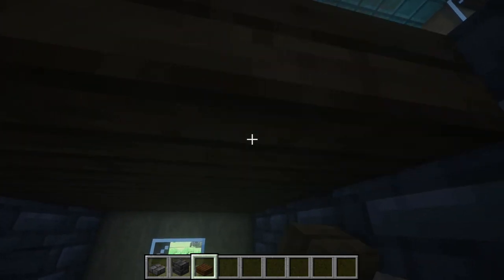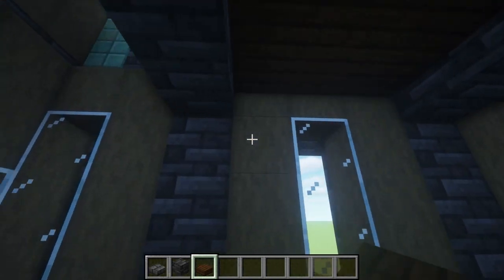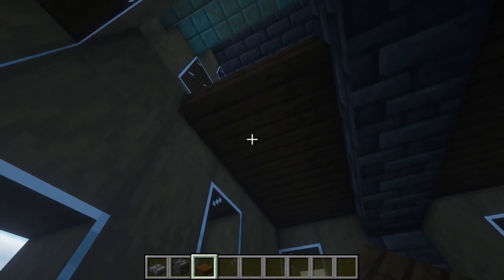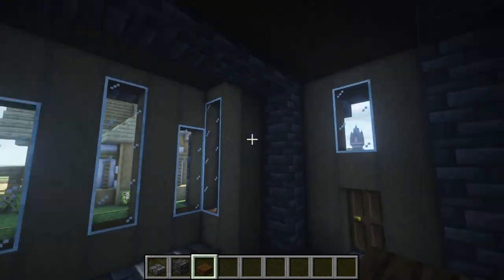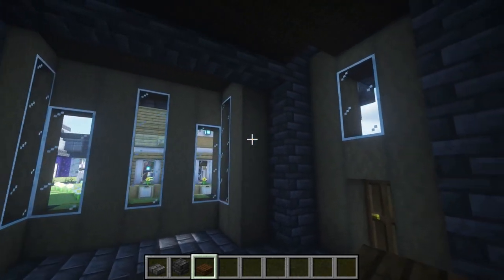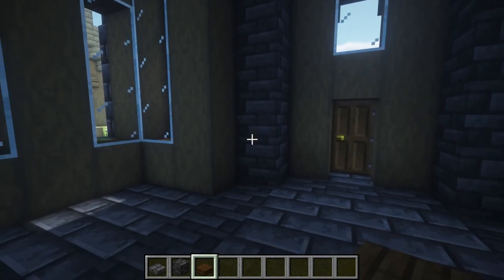I like doing slabs because: A, mobs can't spawn on slabs, and B, you get a nice flat area up here to work, and then you get some depth down below to your ceiling. Let's go ahead and fill all of this in. Let's go ahead and break that one out for the ladder, and then decide what we're going to put where.